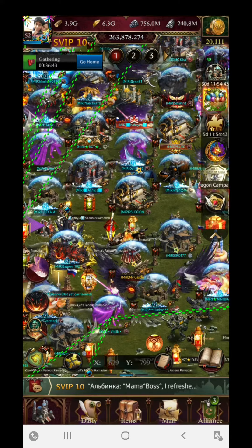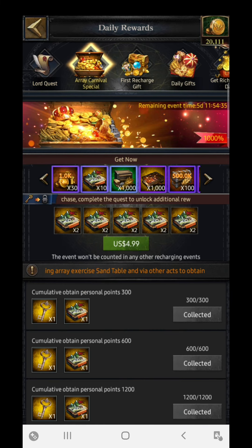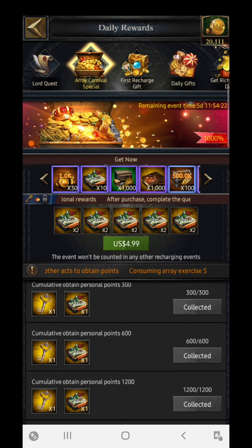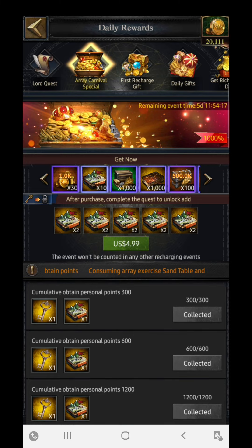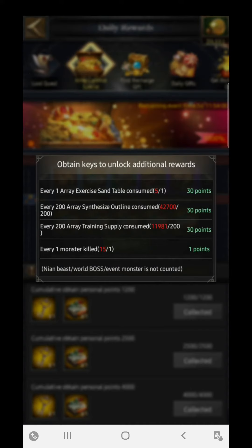Now the third event is Array Carnival Special, which started today. It's something unique from the Clash of Kings team. You need to gain points to open five chests at the bottom — the point milestones are 300, 600, 1200, 2500, and 4000. Here's how to earn points: one Array Exercise gives 30 points, every 200 Array Syntheses gives 30 points, every 200 Array Training Supply consumed gives 30 points, and every one monster kill gives 1 point.